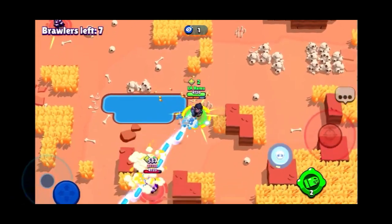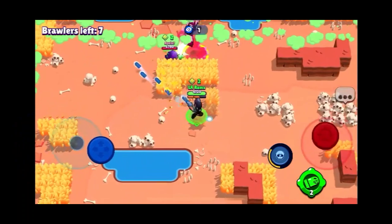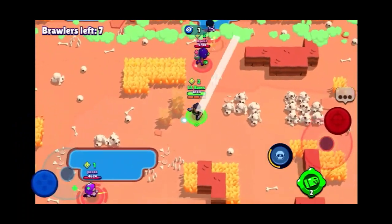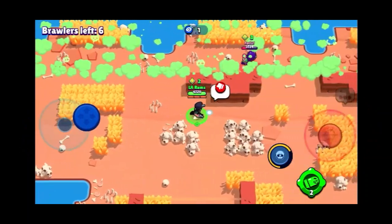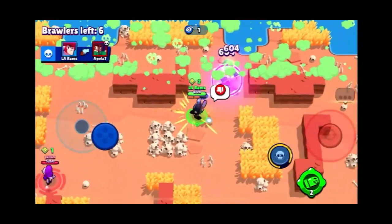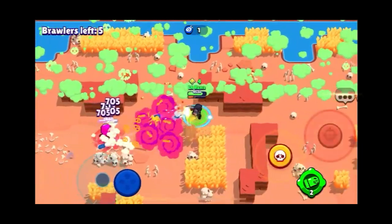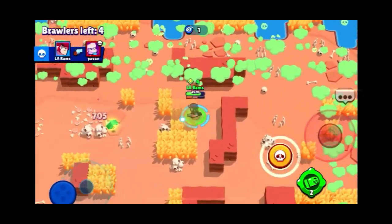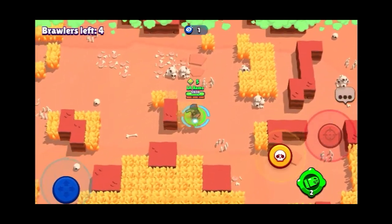The main tip to hit more shots with Colt and be generally better with him is to learn that he is about movement, not aiming. Colt's regular shot and super are hard to hit because they are a straight line, but if you move, the shot is no longer a straight line. This increases his accuracy and damage output, and also allows him to hit full clips and deal massive damage.